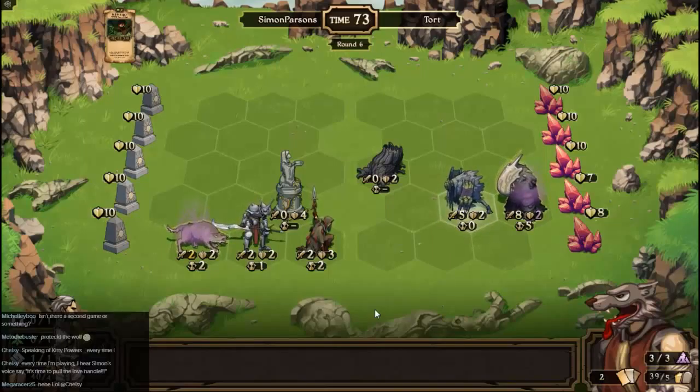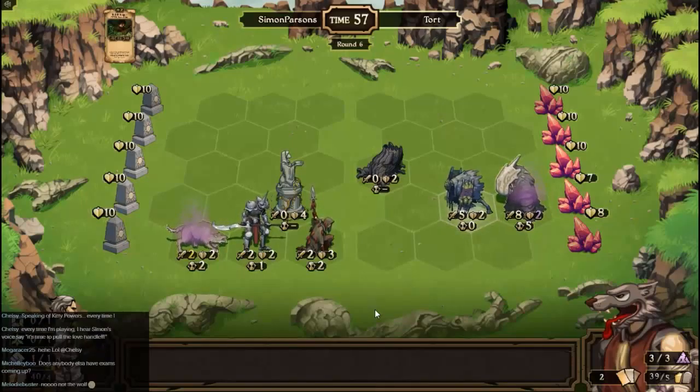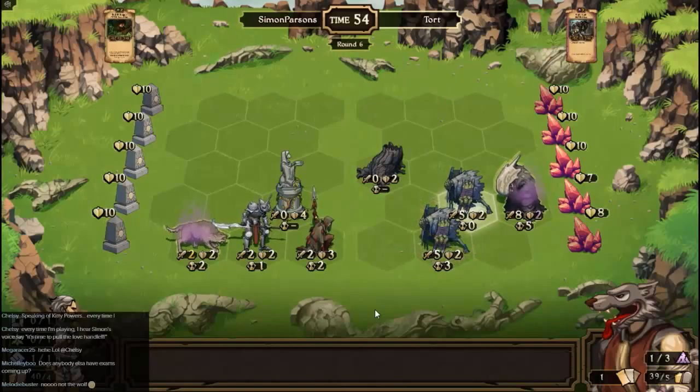I wish I had some way of removing that poison, but alas, I do not. It's a shame I haven't got something else I can sacrifice for energy. You've just made an enemy out of Melody Fav because you poisoned a wolf.